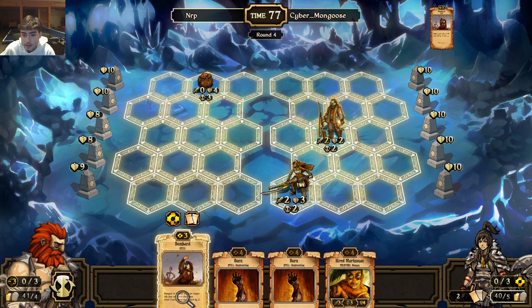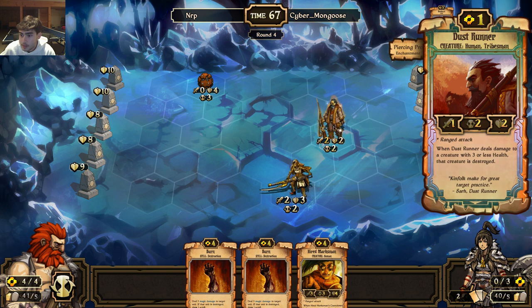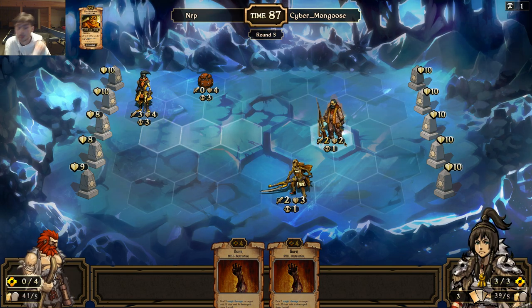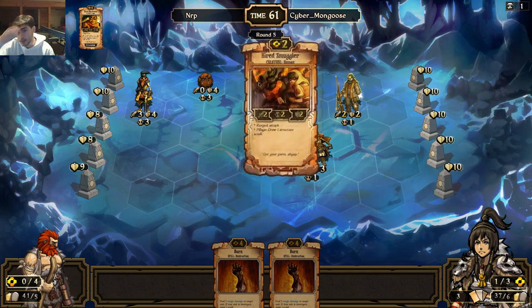I'm going to play the hired marksman right now. Whenever it does damage to a creature, if that creature is three health or less it's destroyed. That means I can move him there. I was just wondering if I should put him on the top row just to make sure he's out of range. If he really plays a bombard again I wouldn't be too mad - it's kind of a waste of a bombard. I just want to separate my creatures just in case of thunder surge and that stuff. Next turn I will most likely be burning the dust runner - I'm glad all my stuff is out of burn range.